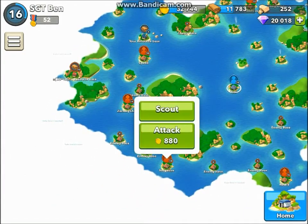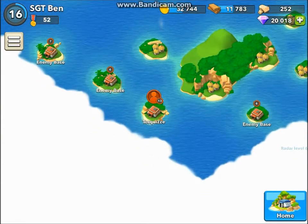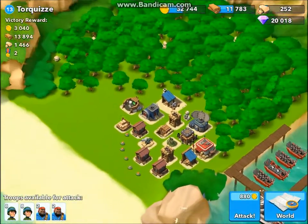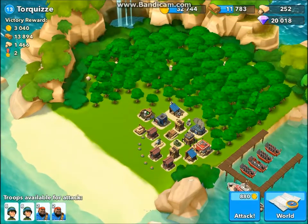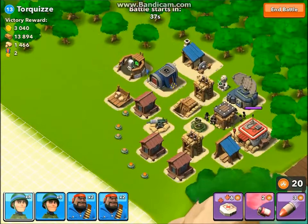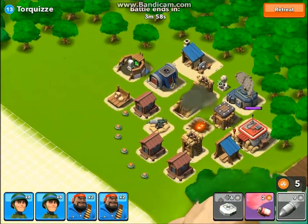I think I'm going to find... go to this guy — Turquoise, hope I'm pronouncing that right. Holy crap, that's a ton of wood! I'm attacking this one — look at that: 30,894 wood! That's a ton of wood and a ton of stone too, and it's not that hard of a base to attack, no offense. I'll take out the mortar to start — all he's got is two sniper towers.